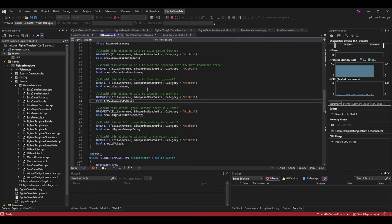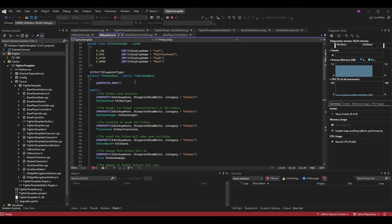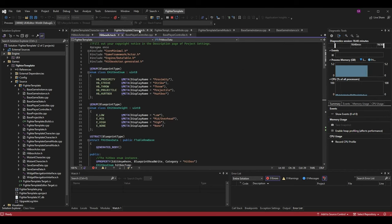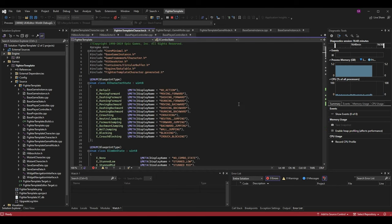I've given it the same UPROPERTY as all the other parameters in this file — EditAnywhere, BlueprintReadWrite — so we can edit and access it in the Blueprint. The category is Hitbox so we know where to look, and it's a boolean called should_cause_crumple. These are all part of a structure within hitbox actor.h, so you don't have to set them in the constructor.